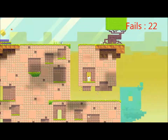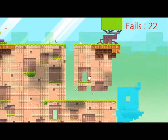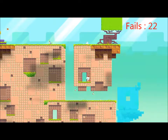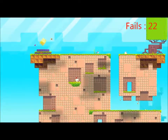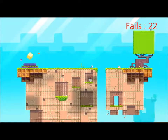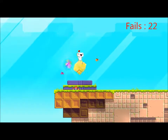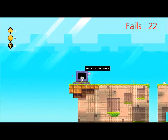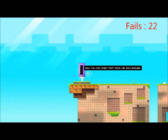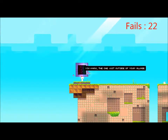And now what? I got a full cube here. Well, that's a bit overpowered — I got four cubes. Now we can open the door we saw earlier, you know, the one just outside of your village.